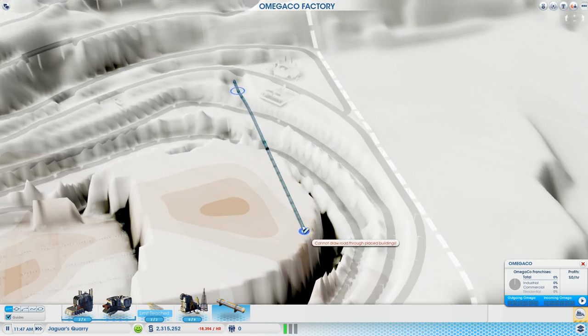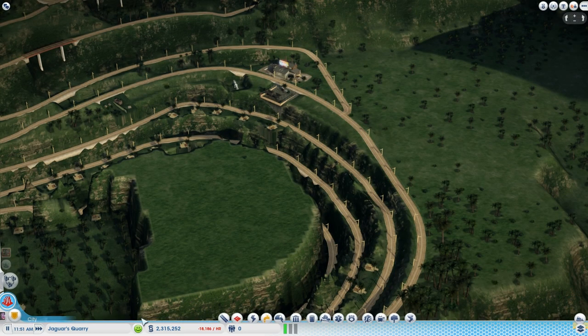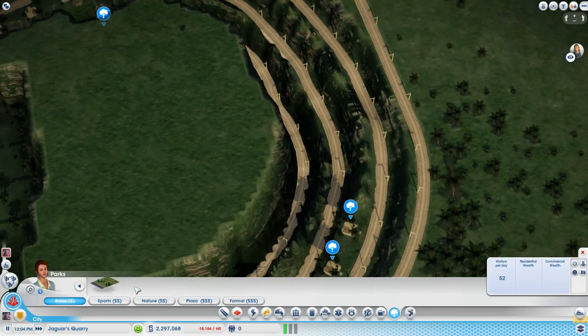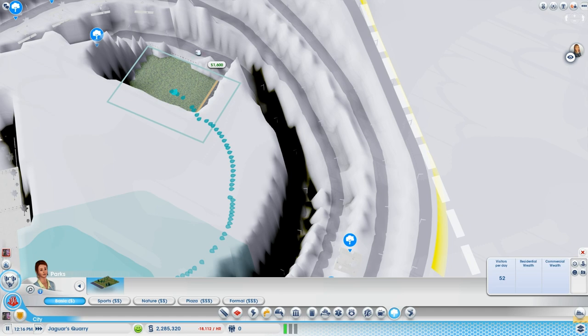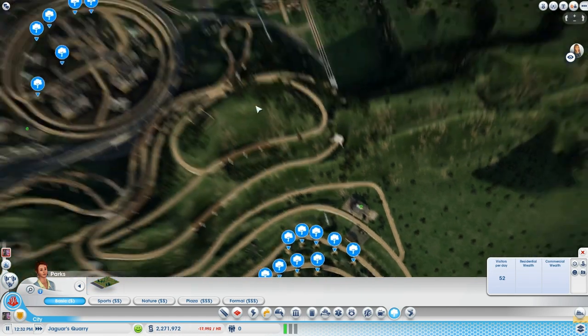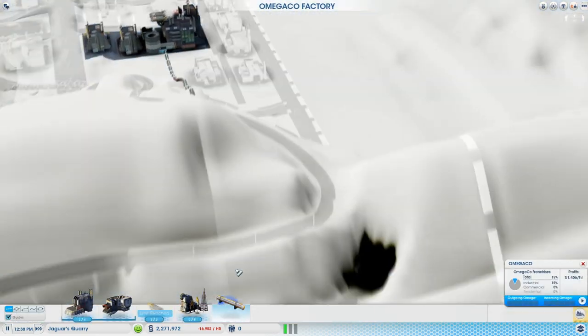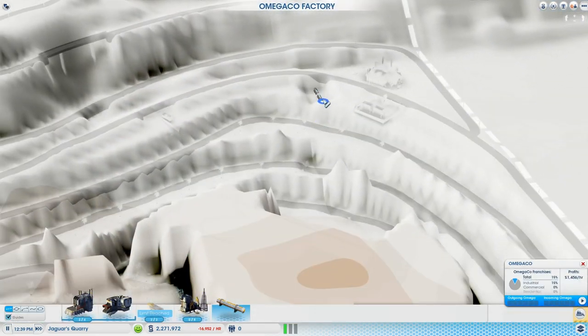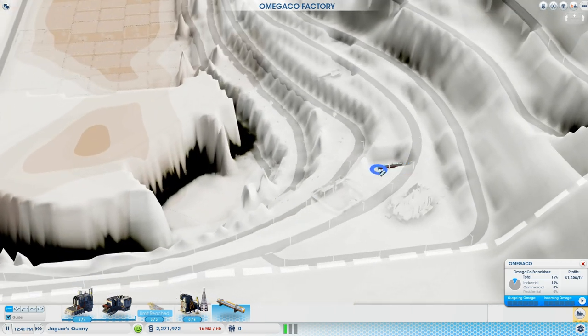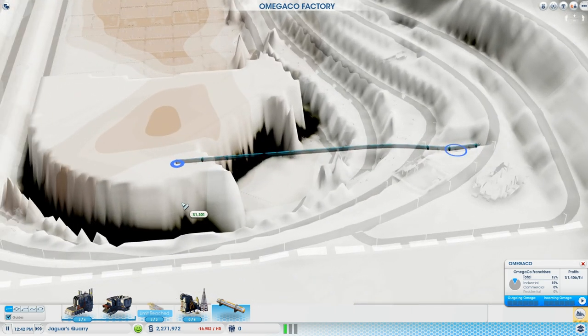Oh wait — no, it's going on top of the mountain. I don't know how I'm going to do this. I think I'm going to have to lay down a park first to just flatten out the ground so we can have some kind of space. Let's see if I can get the snap point on. Have it above the park, but not necessarily.